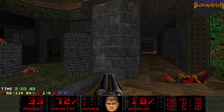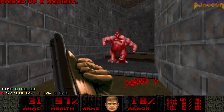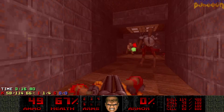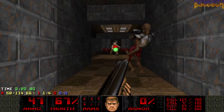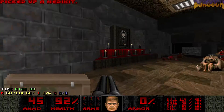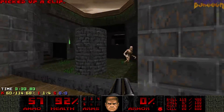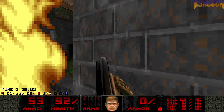Now let's go for the red key. Get your way up the stairs. Be careful, there is a trap here, but it's pretty easy to get these two to infight. Let's grab the key, then get right out of here because there are two arch viles there. I like to just fight them from outside the arena here.